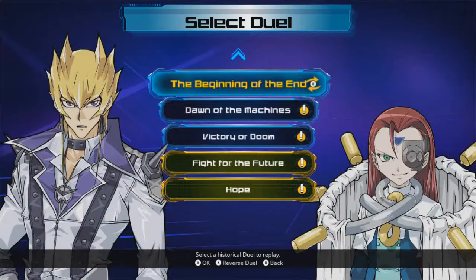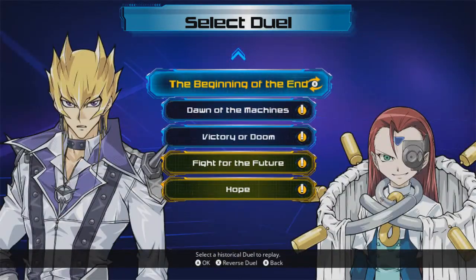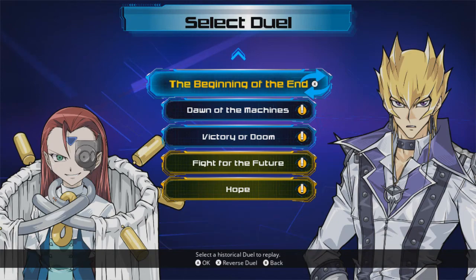There we go! Now we've got only five duels left, and we finished 5Ds — which is looking really good! Then we can move on to Zexal after that. So I'm gonna stop the video here, and in the next part we'll move on to the beginning of the end. See ya everyone, thanks for watching.